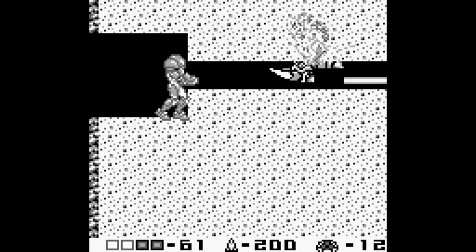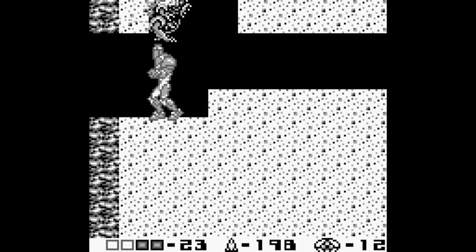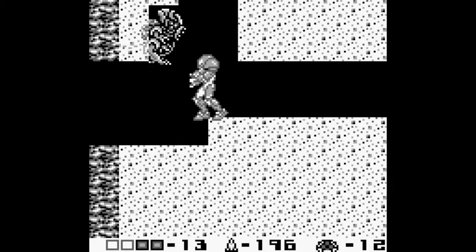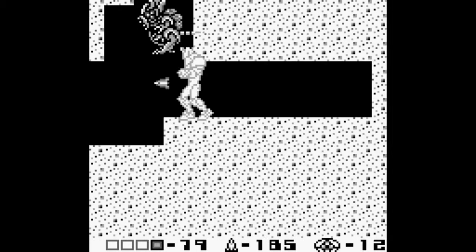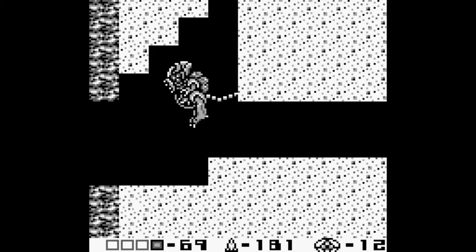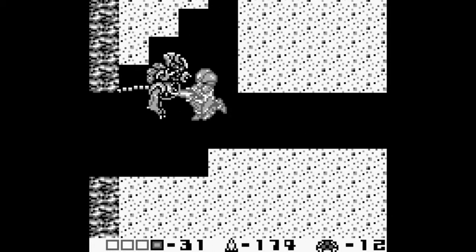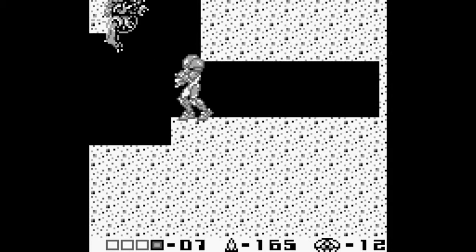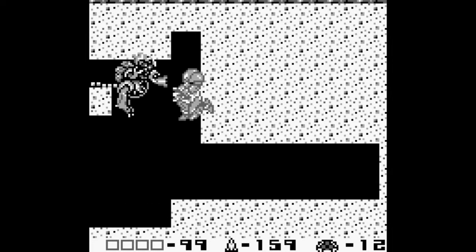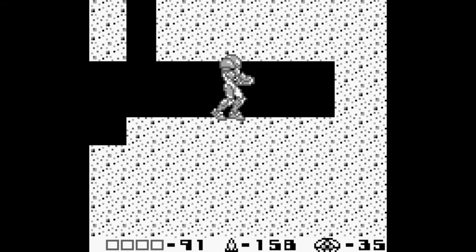In this next room the Gammas evolve again. Meet the worst Metroid type in the game — Zetas. I hate these guys. First off, they're aggressive, and you cannot shoot them from below, which is a tactic I love using on Gammas and Alphas. They fire fireballs at you and they actually hurt a lot — both touch damage and fireball-wise. You can shoot them in the back and the front, and I think the back does more damage for this and the next Metroid type. They only take about 15 missiles.